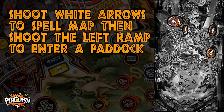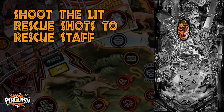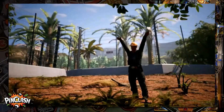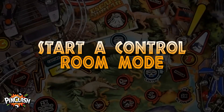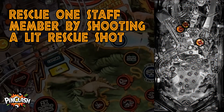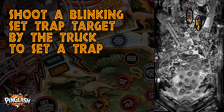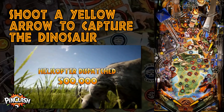Shoot white arrows to spell MAP, then shoot the left ramp to enter a paddock. Rescue one staff member by shooting a lit rescue shot. Shoot a blinking set trap target by the truck to set a trap, then shoot a yellow arrow to capture the dinosaur.